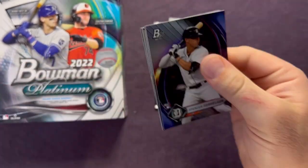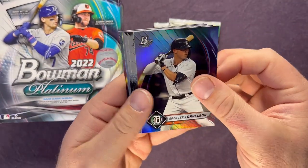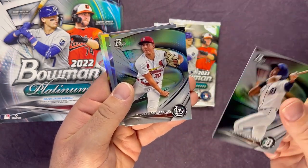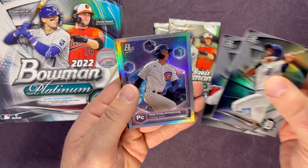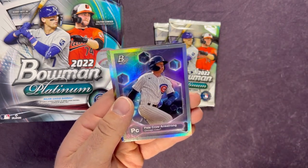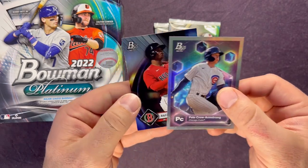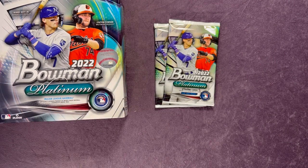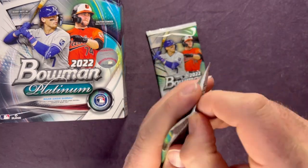The last auto of this box — Spencer Torkelson. Nice rookie there, let's leave that one up. Santana, Michael McGreevy, there's a PCA P. Crow Armstrong, and a Rafael Devers. We'll go ahead and sleeve up this Torkelson. So we're hitting all the top rookies — except for Julio, my favorite one.